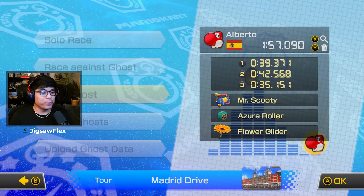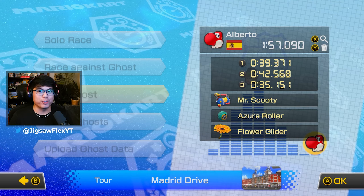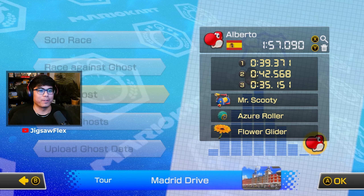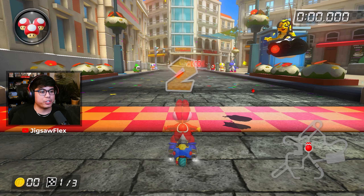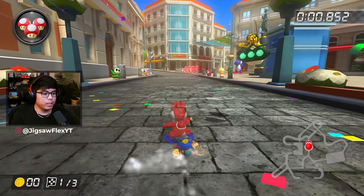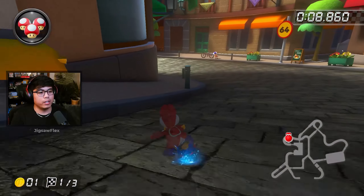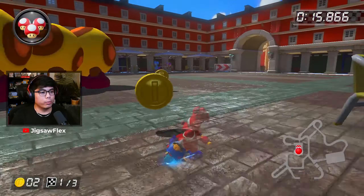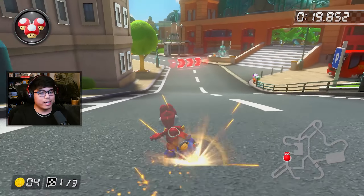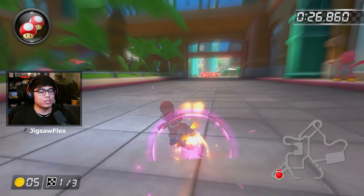Here we are at Tour Madrid Drive — shouts to Alberto for getting this world record. Funnily enough, since they're from Spain, Madrid is also from Spain, so a local got the world record. They're using the scudi, azure roller, and flower glider — Yoshi again — at 157.090. Happy to see some scudi action instead of always seeing bitty buggy and teddy buggy. It's essentially the same thing as the bitty buggy but with a different hitbox. Super mini turbo chaining here — luckily Madrid isn't as narrow as Rome so you can chain more. Getting four coins already.